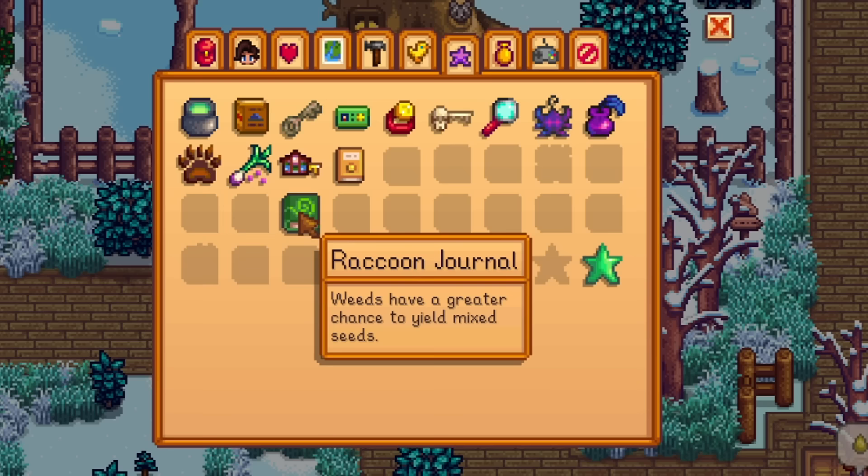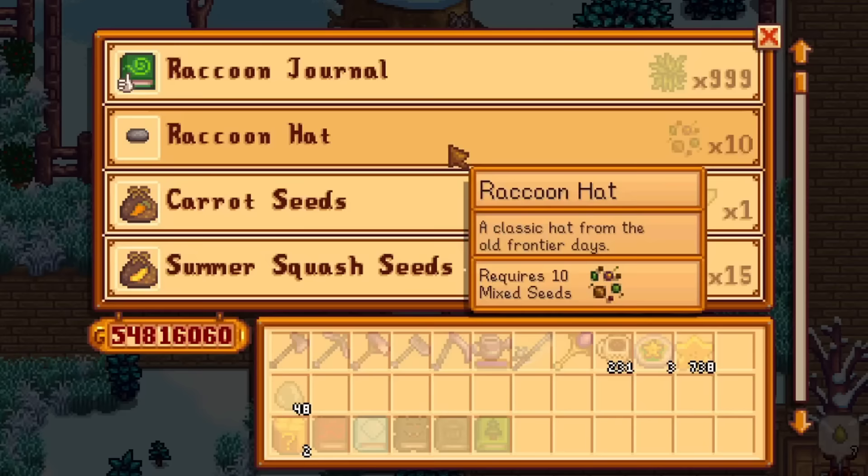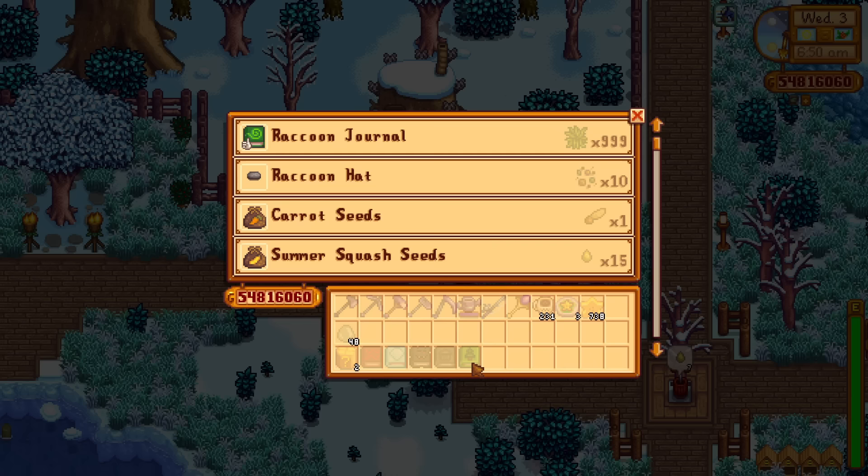There is a book similar to Woodcutters Weekly to do with the raccoons. Once you finish their quest line, you'll get a book called The Raccoon Journal, which makes weeds have a greater chance to yield mixed seeds. After that, you can repurchase this book from the raccoons for 999 wood, but this time it will just grant you foraging XP — very similar to the Woodcutters one. Every time you read it, you'll get foraging XP to boost your foraging level.